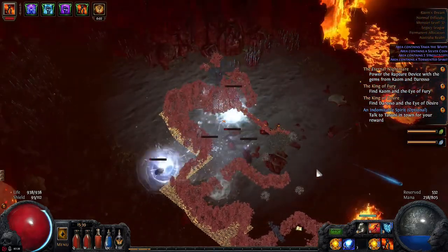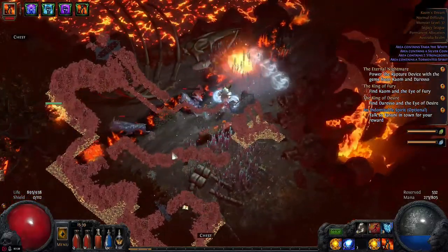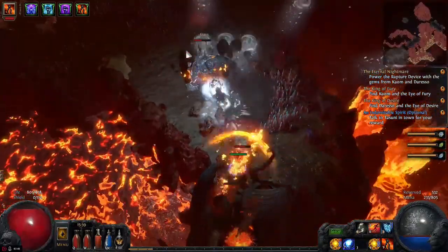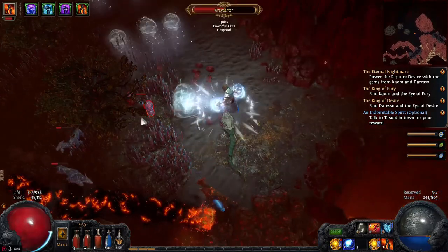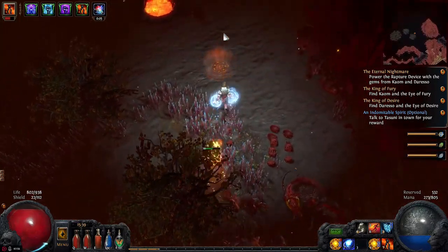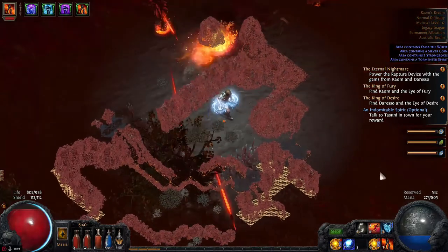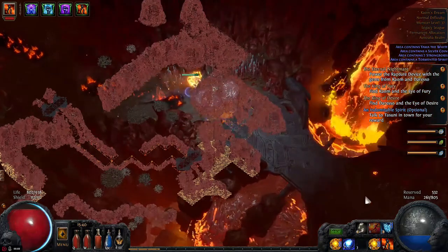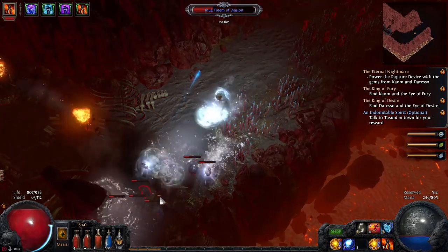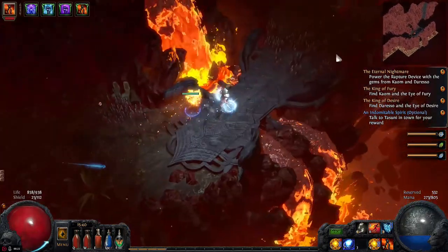Okay, this zone — just as always, run through it. When you see those bridges, just go through them; most of the time they're the right direction to follow. This area is relatively safe. Drop your waypoint every now and then because this zone is quite big, and sometimes you might unexpectedly die, so just drop your waypoint every now and then.